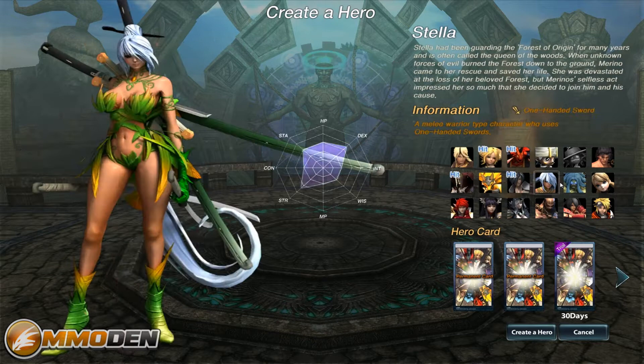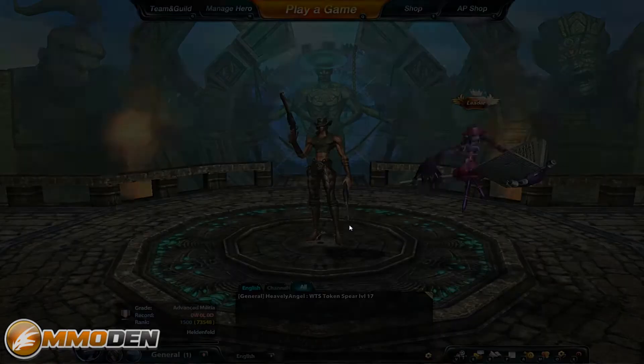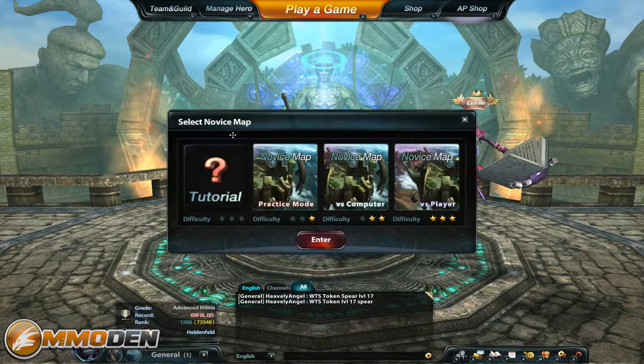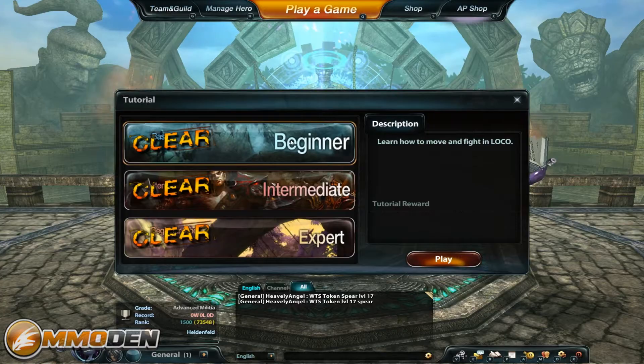Let's go with this one right here — pick that card, create a hero. There's not a lot of customization; you just pick the hero, and then once you play a game, you can pick which hero you want to actually use in that game. So let's jump in a game real quick. We're going to do a novice map, and we'll run through the tutorial so you guys can see that.